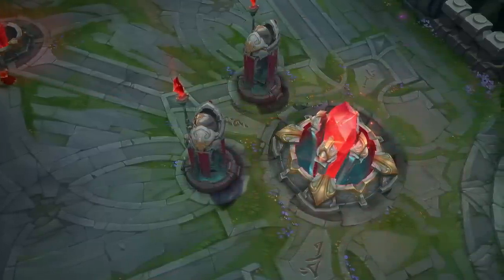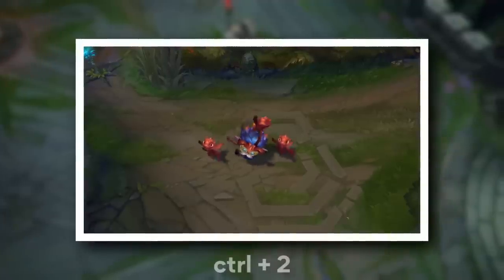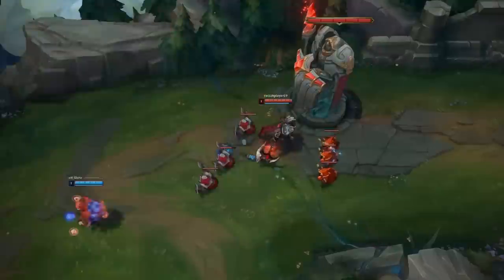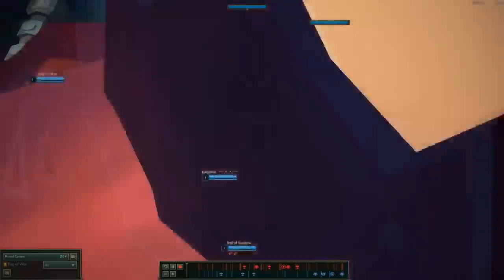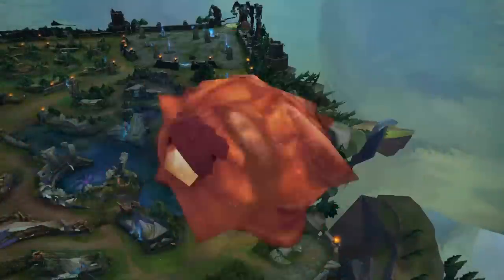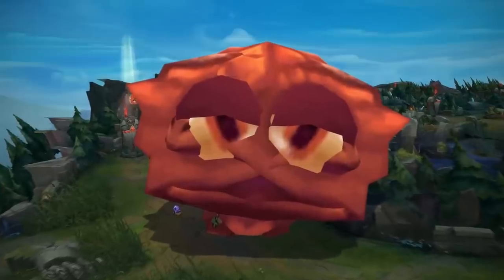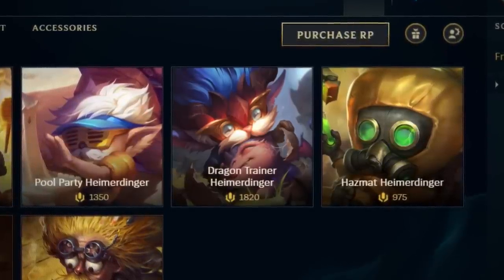I only recently learned about this, but Dragon Trainer Heimerdinger is prohibited from professional play due to his Control 2 animation. A segment of his skin gets very close to the camera before completing the animation. However, if you just spam the command it looks like what you're seeing on screen — annoying, distracting, and could technically trigger some sort of epilepsy episode. The craziest part is that despite this being discussed online since the release of his skin in 2018, the animation was never changed. And this feature can be all yours for the low price of 1820 RP. I'm kidding, don't do this. It's pretty lame.